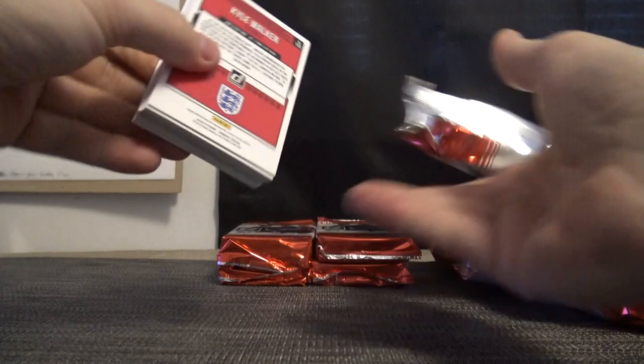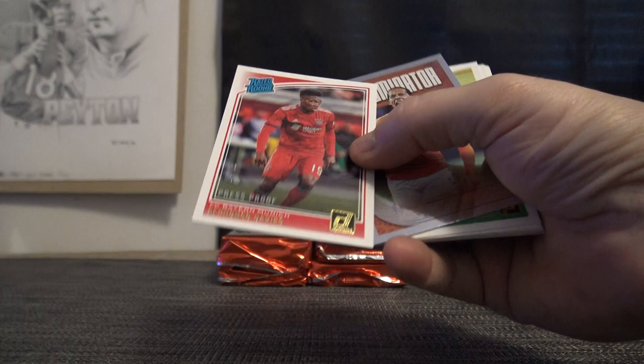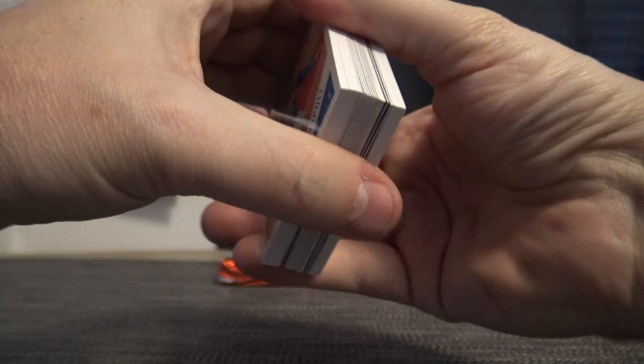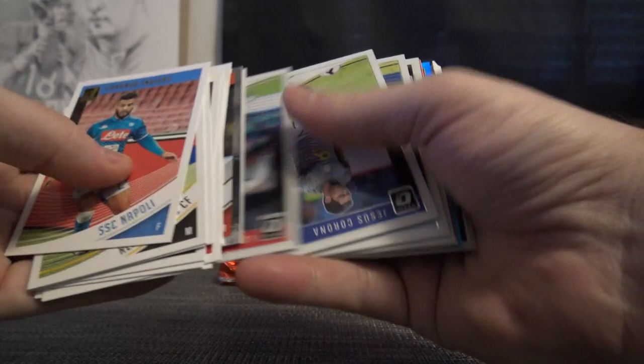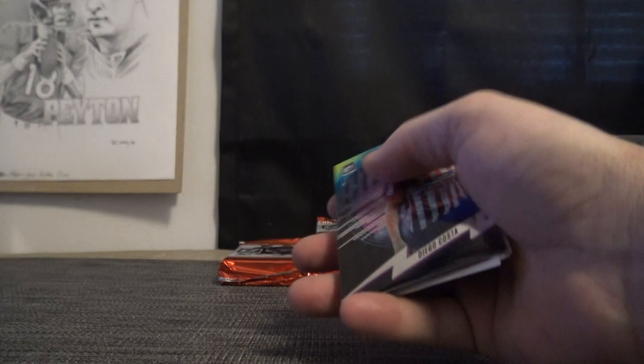Still looking for your autographs here. There's a press proof - Alfonso Davies - that one is numbered to 225, your second shortest printed card. Kevin Strootman. Kasper Schmeichel - that one's to 149. Hopefully they gave you some autographs; three packs, no autographs yet.